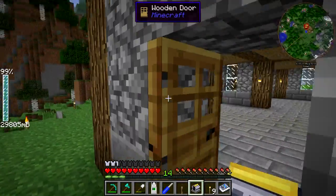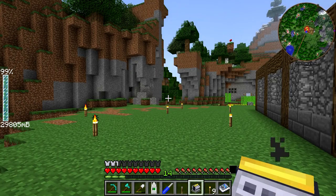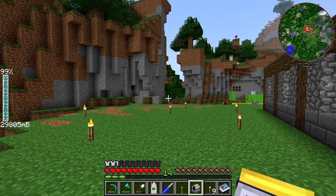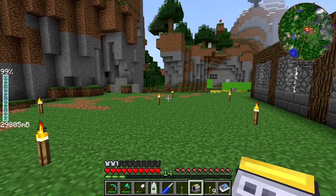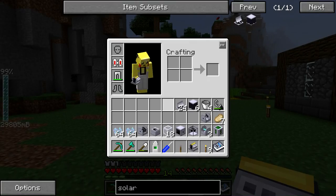We can head outside now. This does have to be built outside because you are going to want it to have a direct line to the sun. I'm going to be making it right here — I flattened out this area a little bit. I would also say that having a jetpack is probably really nice when working with this, because being able to fly to get on top of the solar tower is going to be very convenient.